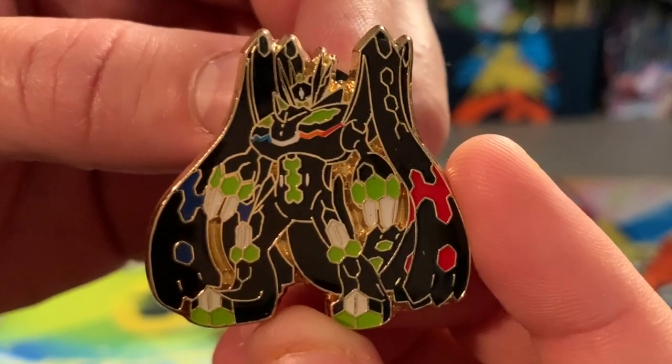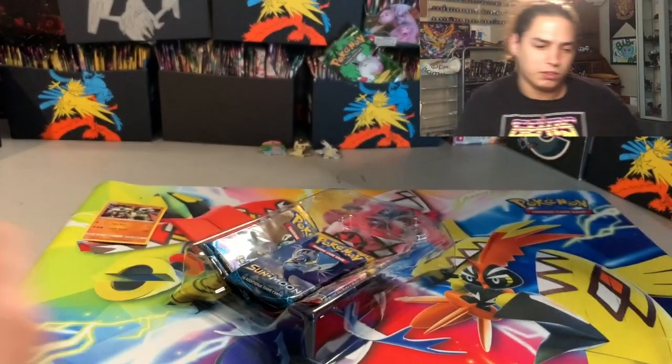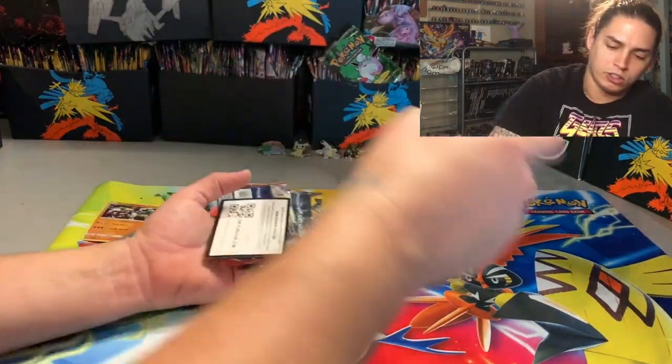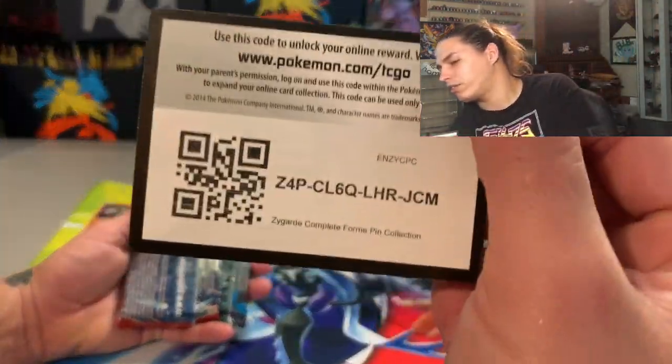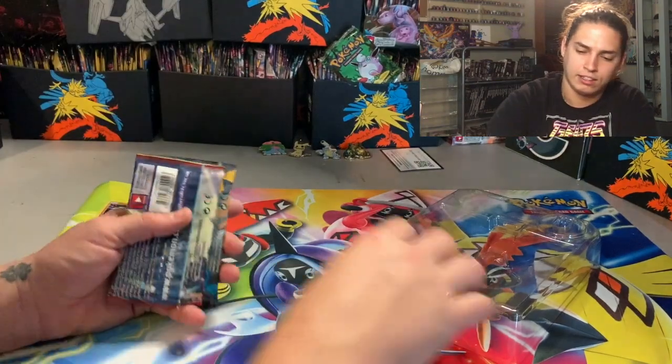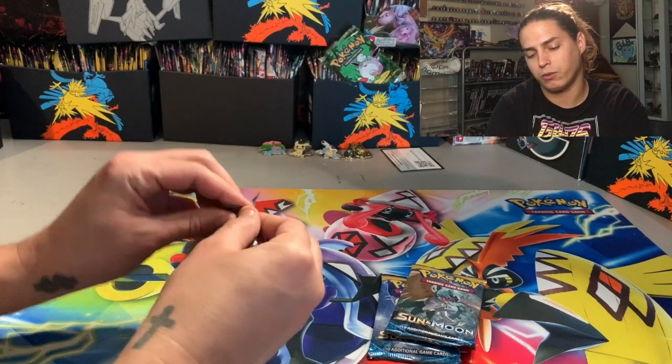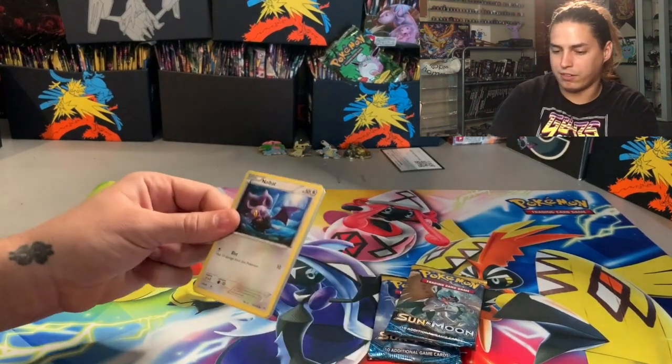Dope, looking like a Gundam Wing with some angel wings — blam. Put them with the recent pins we've been opening. Here's another code card for you. We got two Sun & Moon packs and a Breakthrough — let's get the Breakthrough out of the way.